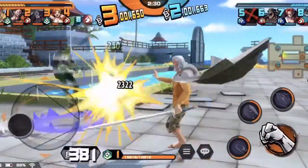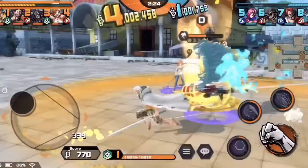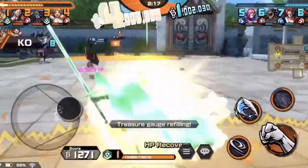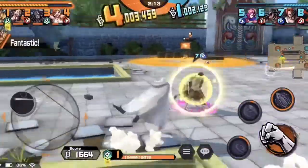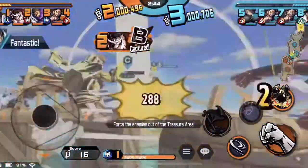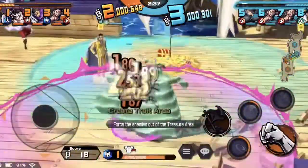Would I recommend summoning for any of them? Yes — I would recommend Rayleigh if you are good at playing with Shanks or just good at perfect dodging in general. This unit requires perfect dodge mastery and high character support since he is a glass cannon. Sengoku is very tanky and suits you perfectly if you like defenders, though he also requires patience and mastery when using his skills.